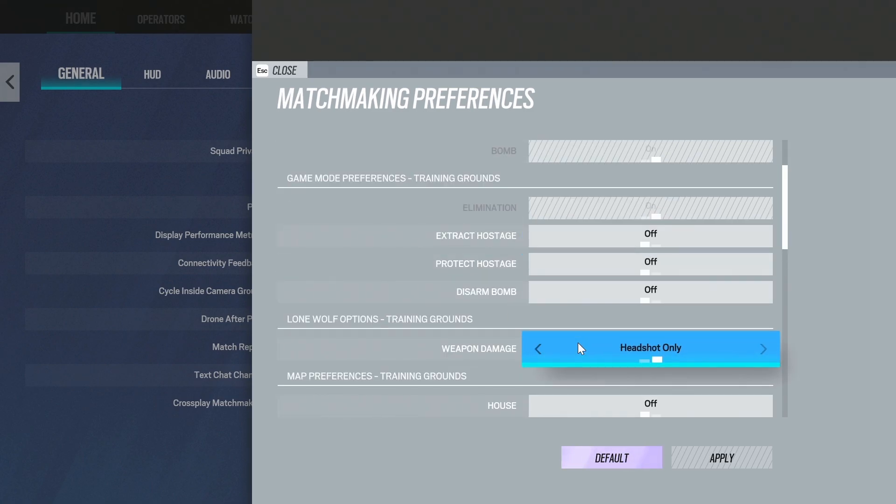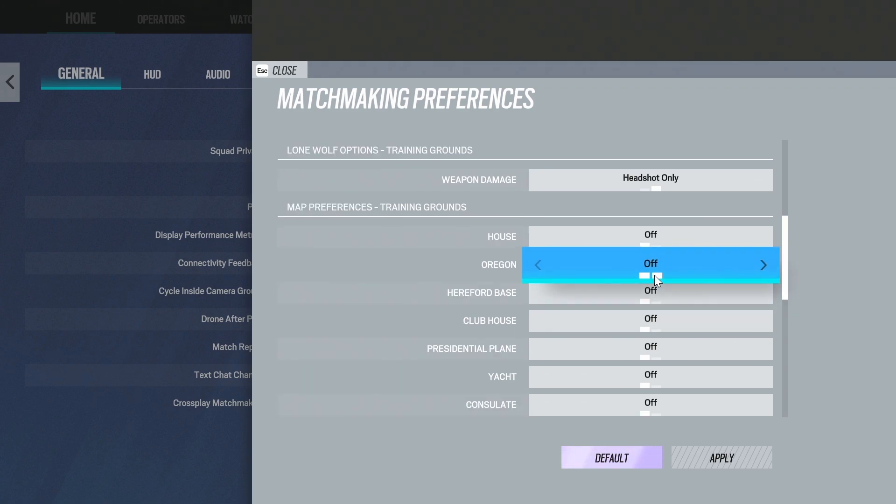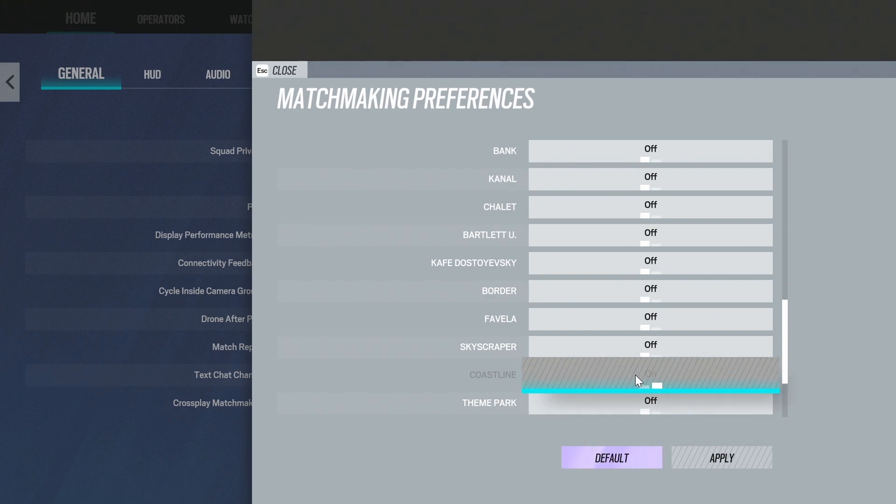The next thing I'd have you do is change this to headshot only. That's going to make your practice more important and make sure that you're focusing on good crosshair placement, as well as making sure that your shots count instead of just spraying. Next, look at the maps you have selected. I turn everything off except for coastline — coastline is my favorite training grounds map.